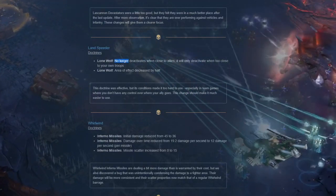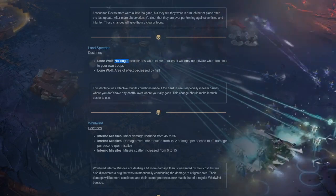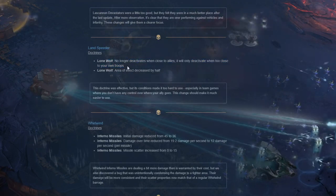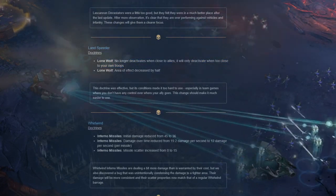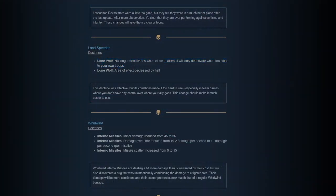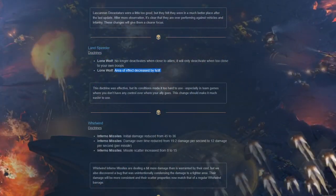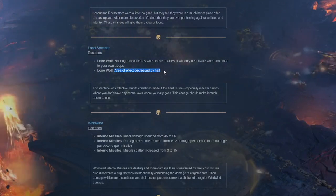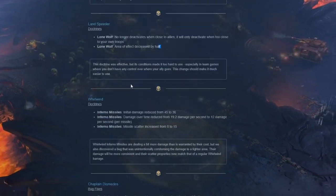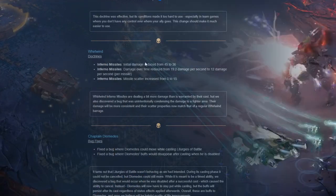Land speeder dark trains lone wolf: no longer deactivates when close to allies - it will only deactivate when too close to your own trucks. So you can have a land speeder with your allies' army and it still has the boost. Lone wolf area of effect decreased by half. Whirlwind inferno missiles: initial damage reduced from 45 to 63. Inferno missiles damage over time reduced from 19.2 to 12 damage per second per missile. Missile scatter increased from 0 to 15.